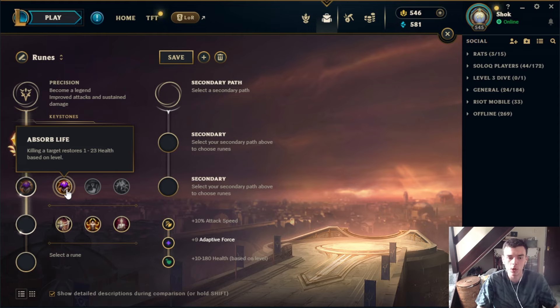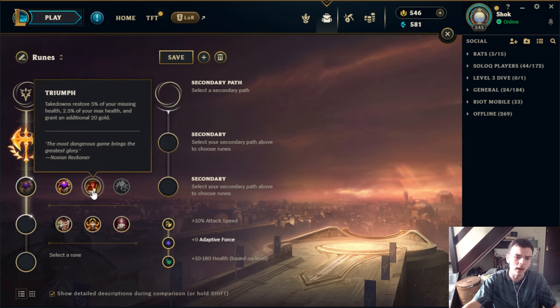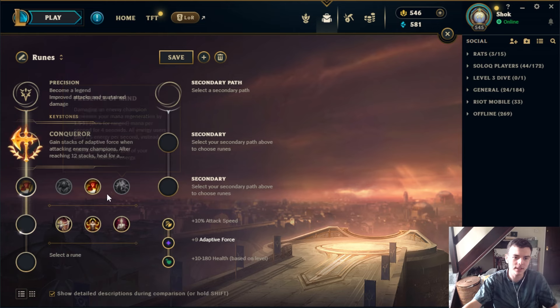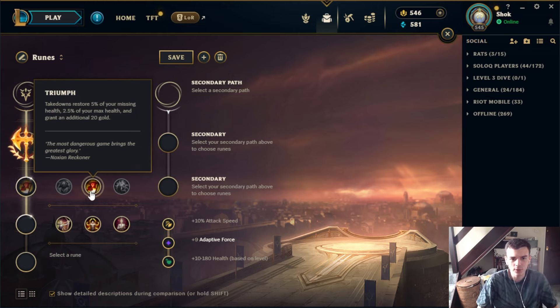First minor rune is Absorb Life. Absorb Life did get absolutely nuked and is definitely not very strong anymore — there aren't many champs that should be taking it at the moment. As it currently stands, Absorb Life is kind of exclusively a mid-game rune where it gives you very little sustain in the early game but reasonable sustain in the mid to late game. After the pretty heavy nerfs it's quite undertuned.